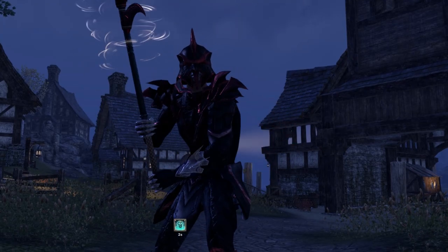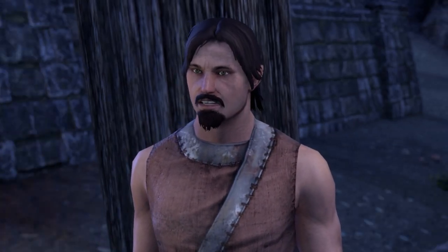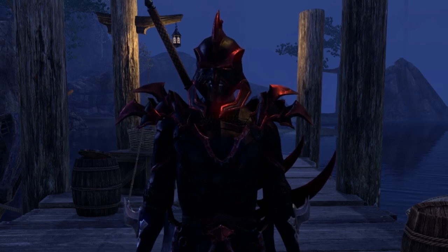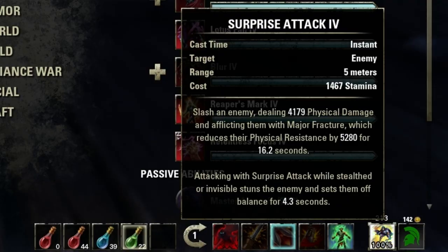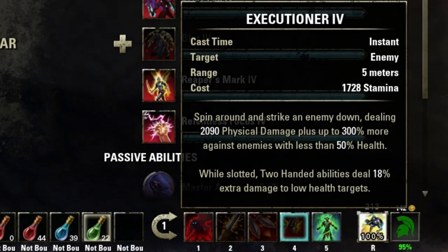You will use the legendary Wrecking Blow! That move — I thought that was only in children's bedtime stories! Au contraire, little nerd. Where this move goes, only death will follow. Wrecking Blow is a morph of the two-handed weapon skill Uppercut — it slams your enemy with an upward swing, knocks them to the ground and stuns them, plus it empowers you for five seconds with your next attack having a 20% increase in damage. Which is why you need to then use Surprise Attack, a shadow move that will slash your enemy for an insane amount of damage, then inflict a major fracture upon them, causing their physical resistance to drop by a ton — for enough time to then finish the job using Executioner, a morph of the two-handed weapon skill Reverse Slash, which causes a whopping 300% more damage to enemies with less than 50% health.